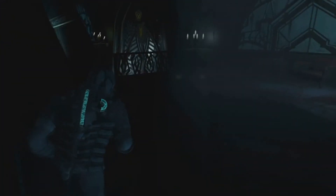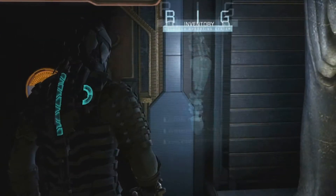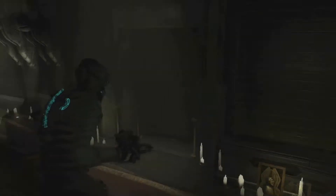I really want to upgrade capacity for both my guns but I don't know where the next workbench is. That's an ignition room — damn it, can't use that. I'm going to drop that then. The medium health kit is worth a lot more than one ripper blade.